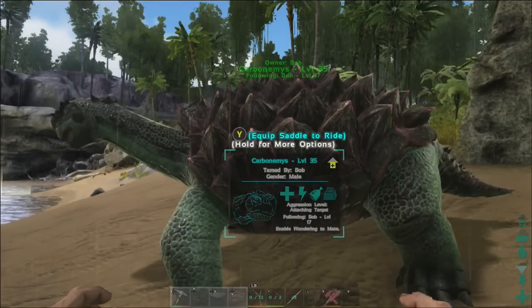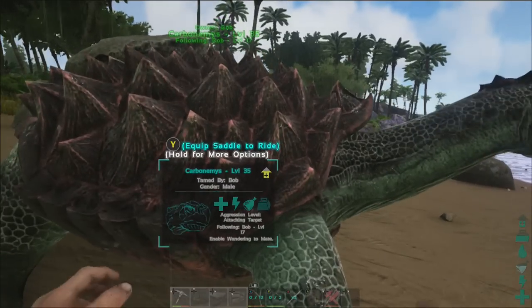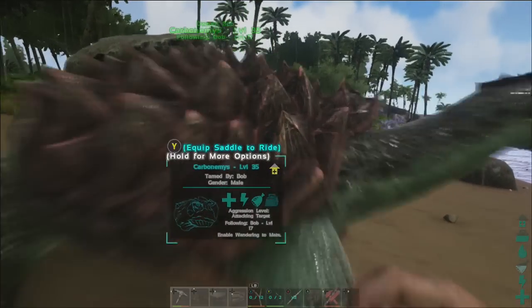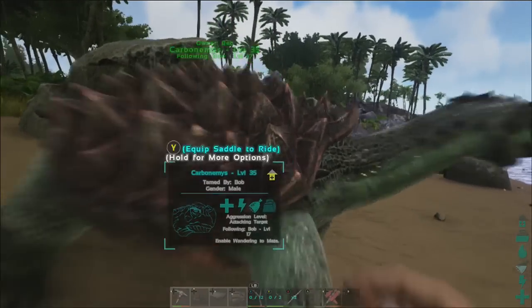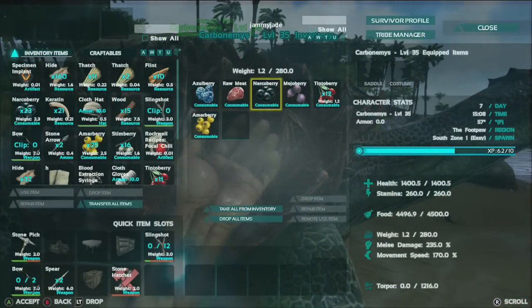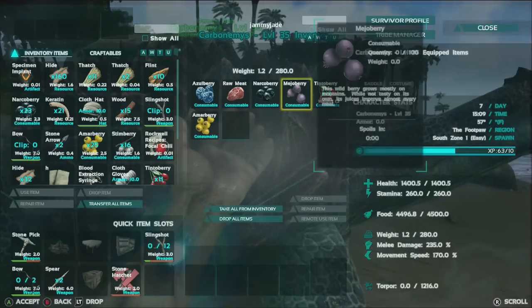Top tip 3! While you're taming a dinosaur, don't stick around waiting for it to tame. Go and do all your other jobs — whether it's gathering materials, hunting for more dinosaurs — just leave it alone. As long as it's got enough food and materials inside it, it will be fine.